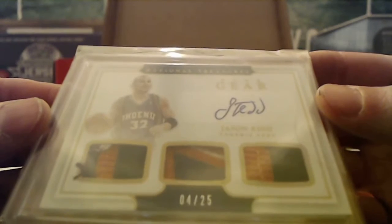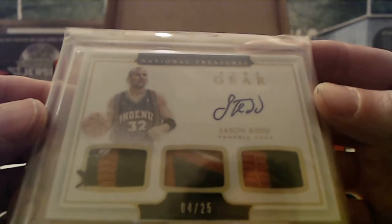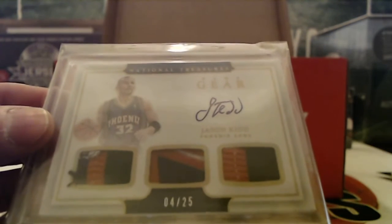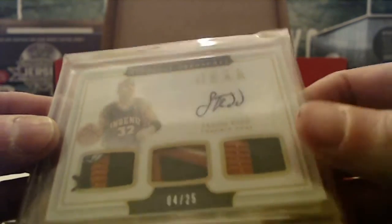Hit number four — a nice Jason Kidd from National Treasures. Sweet looking patch, four out of twenty-five. Last name K — that one will be going to Kyler. It's the NBA year 2016-17 National Treasures.